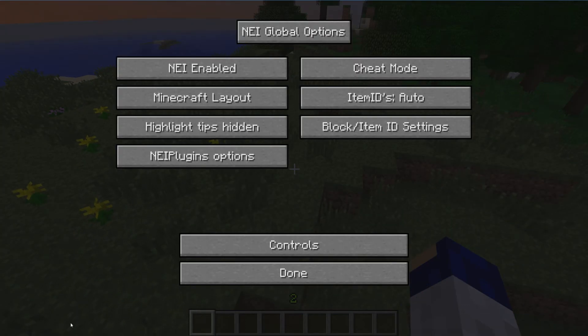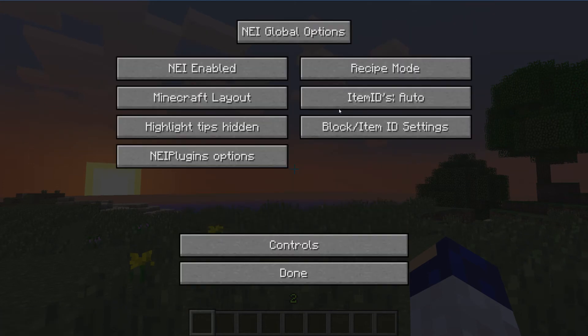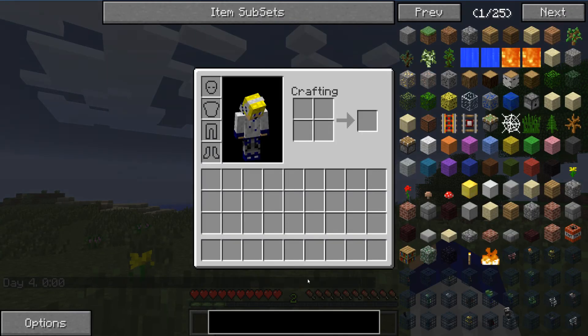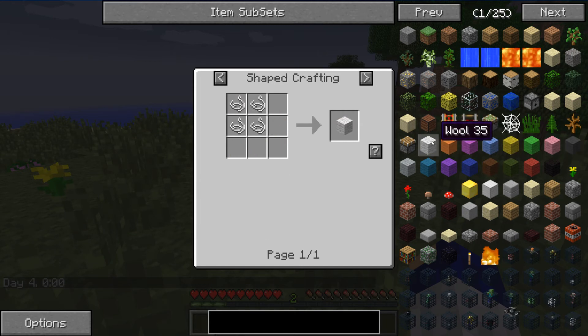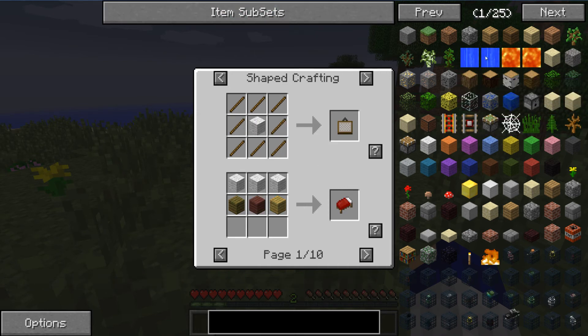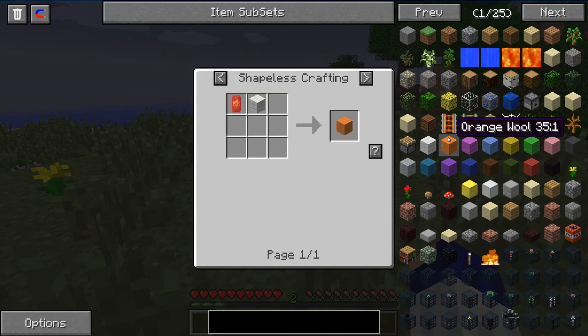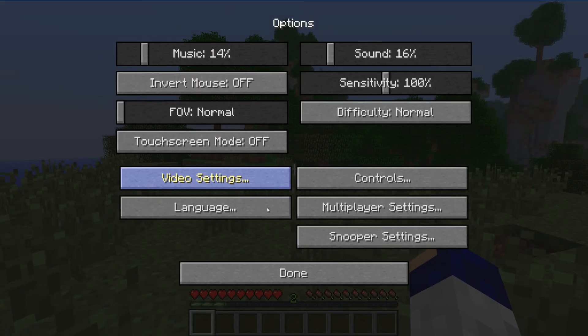There is also an options tab down here where you can change from cheat mode to recipe mode. What recipe mode does is, no matter how hard you click left or right, you won't actually spawn anything in — all that will happen is you'll go to the recipe if you left click, and right click shows you the uses. Utility mode gives you exactly the same as before, however it also gives you a delete button and a magnet mode. You can change what buttons you see in utility mode in a config file somewhere, but I don't know where.